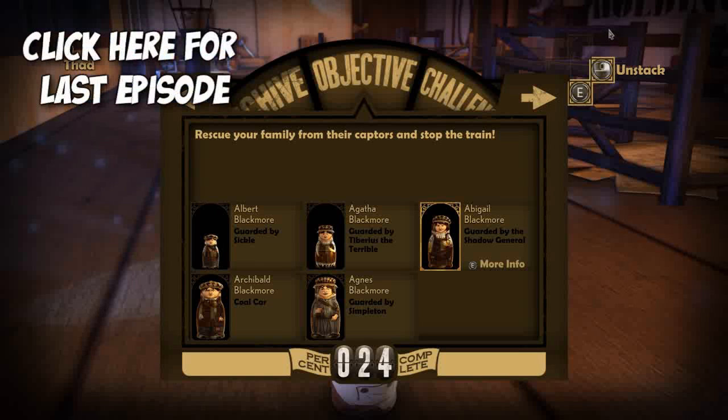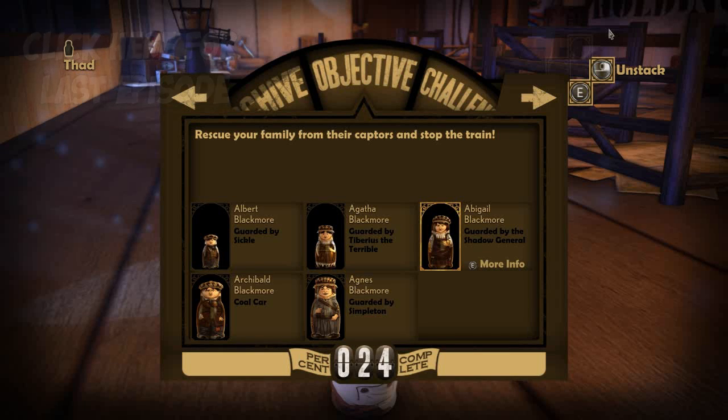Hey guys, welcome back to Stacking, part 7. We're here with Charlie Blackmore, part of the Blackmore Brigade, the Blackmore family, and we're here on the train again, rescuing more members of our family.